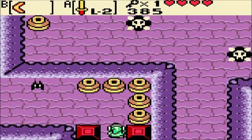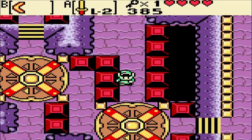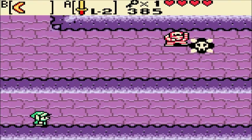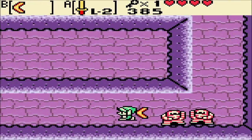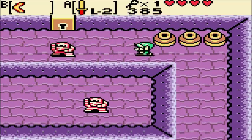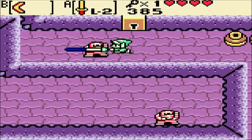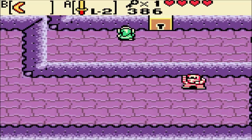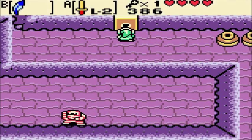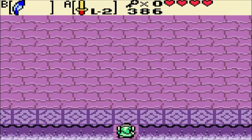We gotta manipulate that first turntable now. I'm not a big fan of turntable puzzles myself. Once we kill these Gibdos, we'll be ready for the miniboss. If you've watched my Oracle of Seasons playthrough, it's the same miniboss as the one from Ancient Ruins — the one that cost me like a half hour of playtime. This boss is pretty much just random chance; if he wants to kill you, he's going to kill you. Wish me luck.